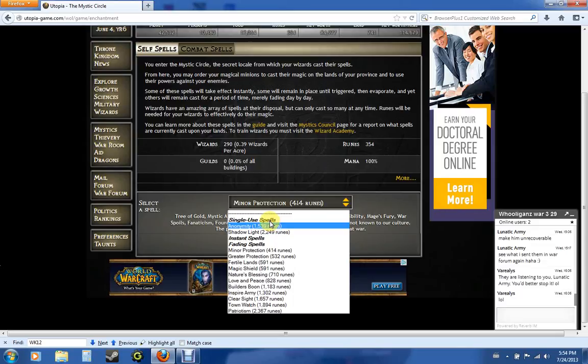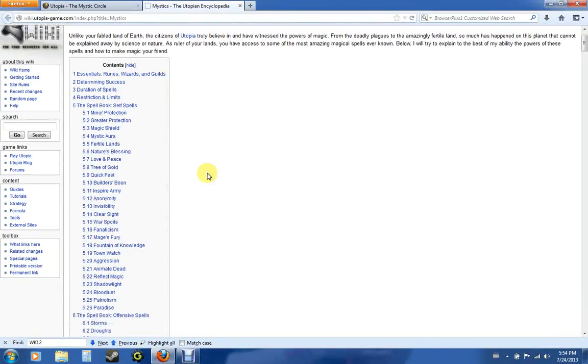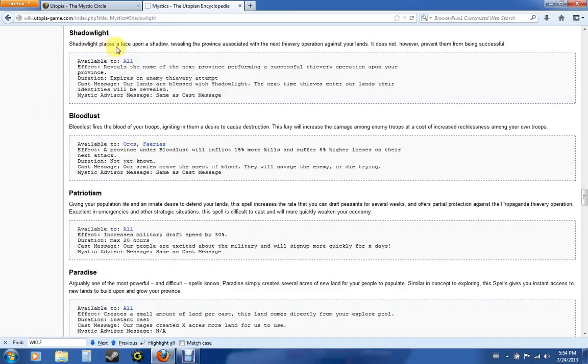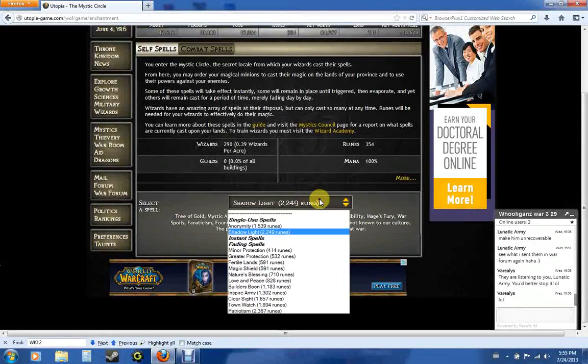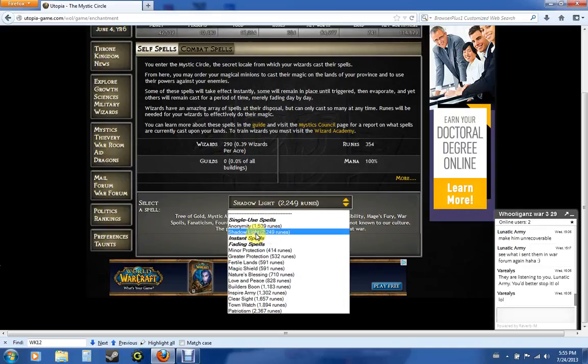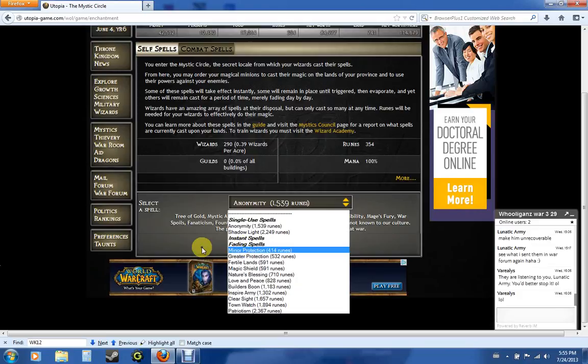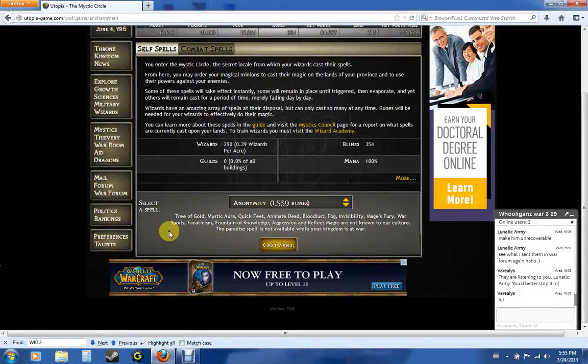There are single-use spells, which are spells you cast on yourself but aren't triggered until you actually do something. Like Shadowlight — you cast it and it places a face upon a shadow, revealing the province associated with your next thievery operation against your lands, so anyone that attacks you with thieves, you'll catch them. As soon as you cast it, it stays active until that happens. There are also instant spells that happen right then and there, and fading spells that happen over time, like Minor Protection — you cast that on yourself and it stays there for X amount of Utopia Days.